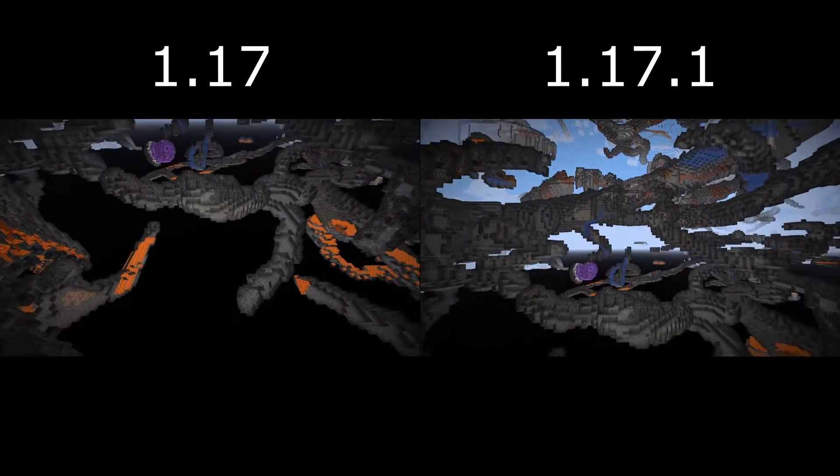Now that we've determined there aren't any changes to the layout of the caves, we need to answer the question of diamond ore distribution. As you'll see here, I'm digging a fairly standard tunnel, and I'm digging both sets of tunnels at the traditional Y11 depth, which has been the generally recognized best location to find diamonds. As you can see, 1.17.1 does have that ore in about the same area you would expect to find it.